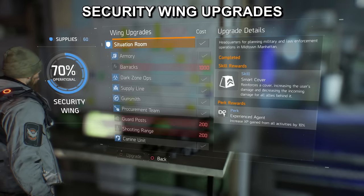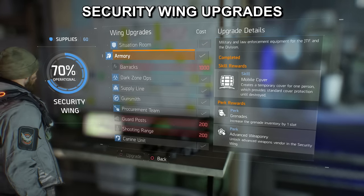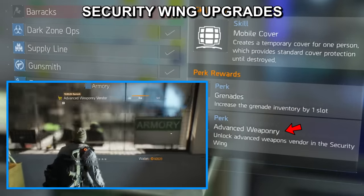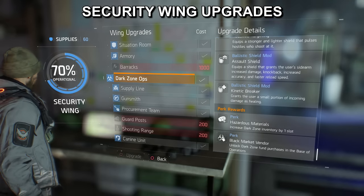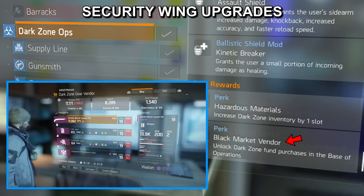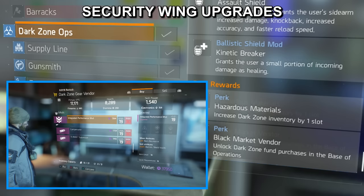So obviously we start off with the situation room. The next one you probably want to get is the armory. That will unlock an advanced weaponry vendor — similar style weapons to what you'll find in dark zone vendors. The next upgrade to look at is dark zone ops, which will unlock an actual dark zone vendor in your base of operations, so you don't need to go to the dark zone to find good quality weapons you can purchase with dark zone coins.